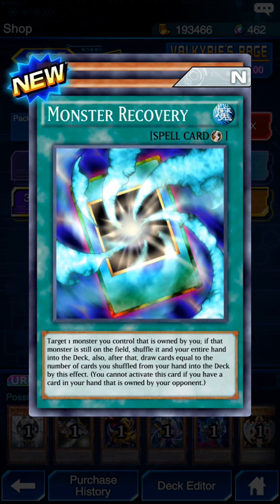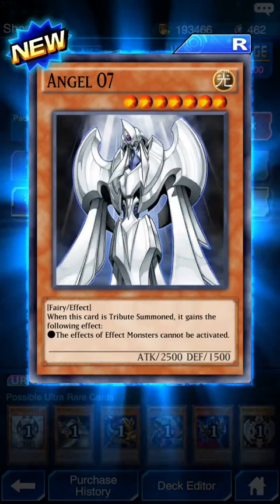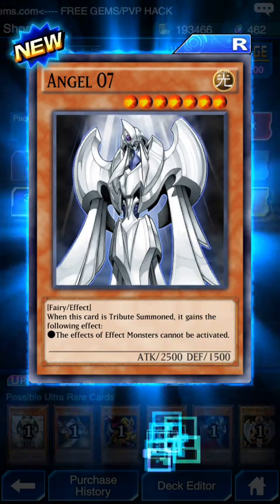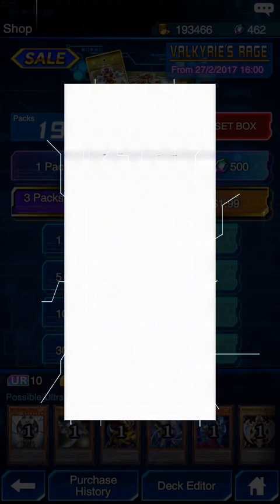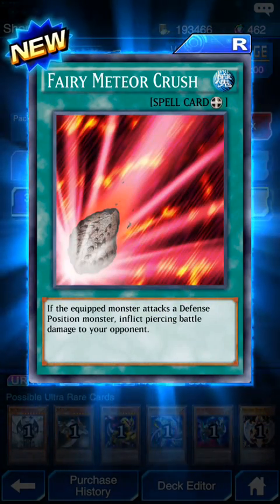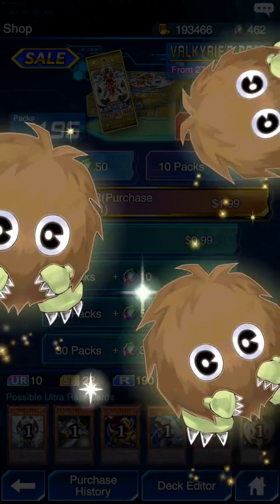During your standby phase, increase your life points by 400 for each monster on your side of the field. Angel Seven: with this card, when distributed, it gains the following effect - monster effects cannot be activated. All monsters you control gain 200 for each removed-from-play Aqua-type monster. If the equipped monster attacks a defense position monster, inflict piercing damage to your opponent. This is an equip - Fairy Meteor Crush.